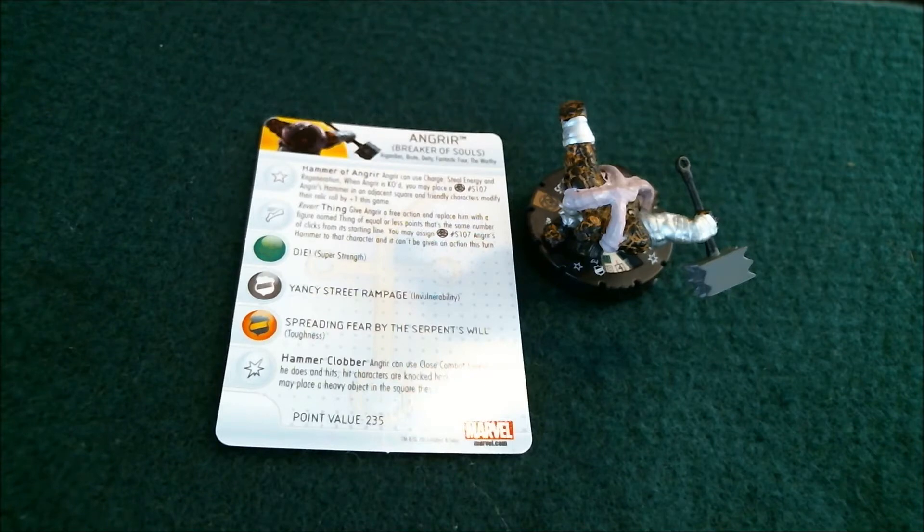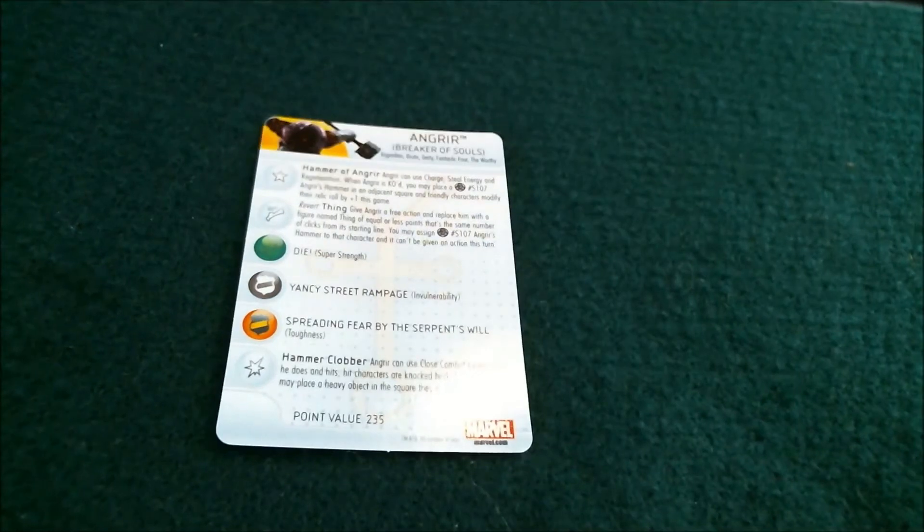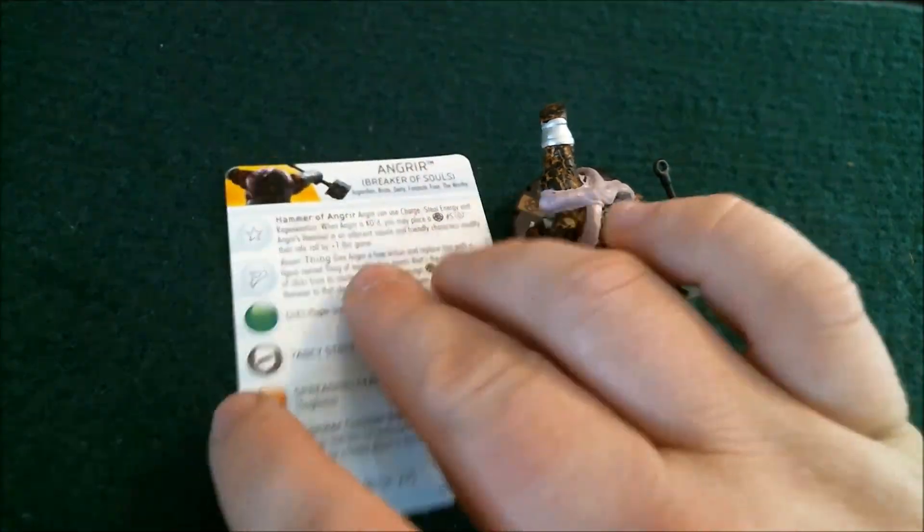I like this figure a lot — just when you see Steal Energy and Regen — but I've seen him pulled and sealed a lot, and I haven't seen anybody that played him win. He's a lot of points at 235. And Invulnerability isn't the greatest. If it was on like click three or something, I'd say okay, that's fair. Let's take a look at how long his dial is here. He ends up being nine clicks long, and he stays pretty consistent — a steady downward spiral, but still usable. Seven movement, nine attack, 16 defense with Toughness and three damage. So he can still break through some damage reducers.